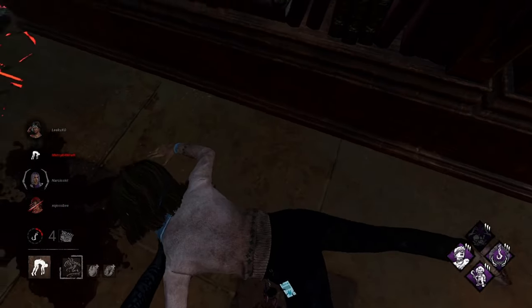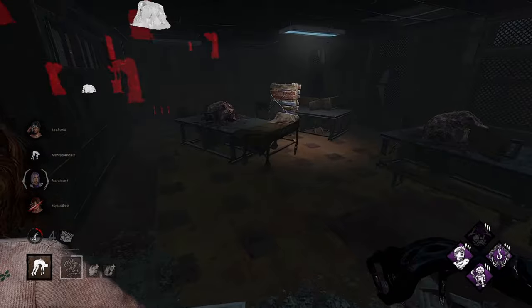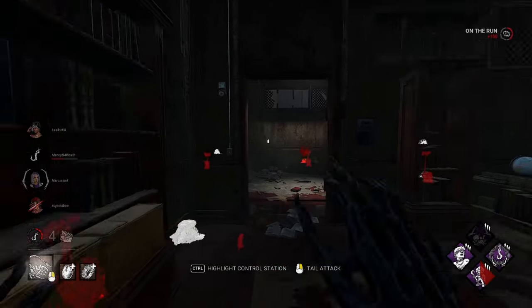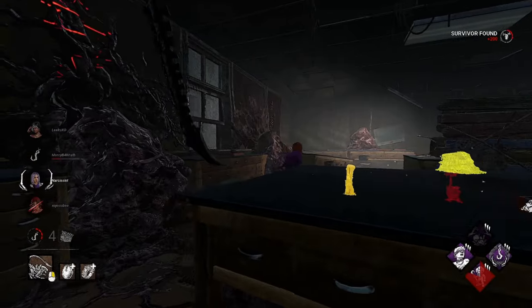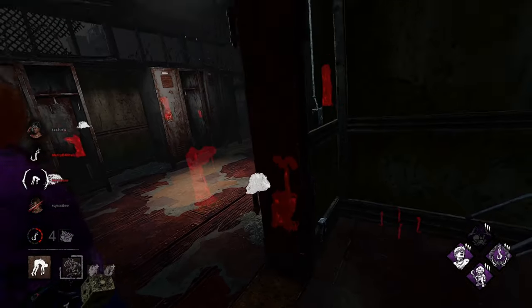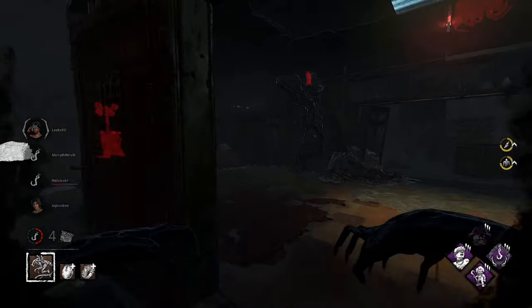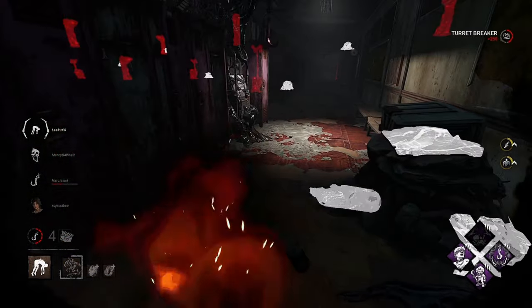We pick her up and throw her on the hook. Nancy went to the same area twice — unfortunate for her. This is not a good area, especially against Xenomorph — there's a lot of openness; the bookshelves are probably the safest part. She's on a totem — she shouldn't hear us. Oh hello! She still had Friends Till the End on — so unfortunate for her. And Nancy let herself die.